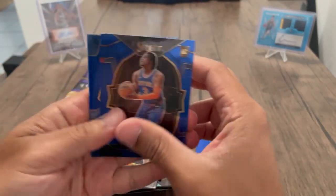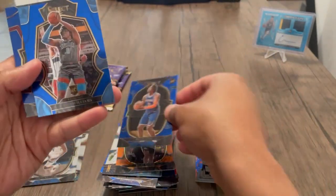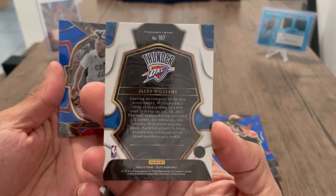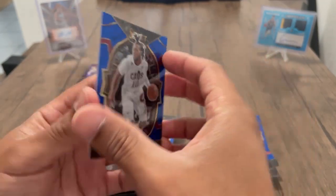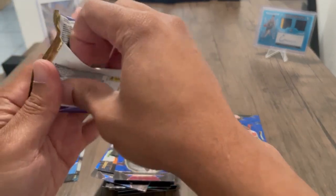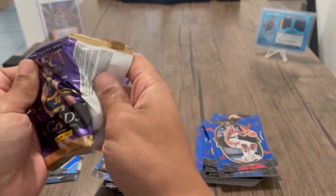Trevor Keels, Beal — okay. Let's go, we got another J-Dub Premiere! And then the Blue Holo of Garland — okay. Two J-Dubs, so yeah this is looking better than the Mega already, honestly.